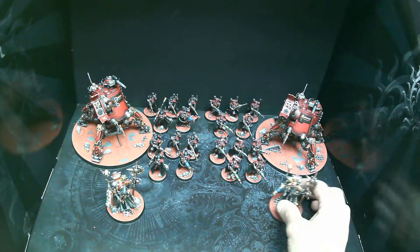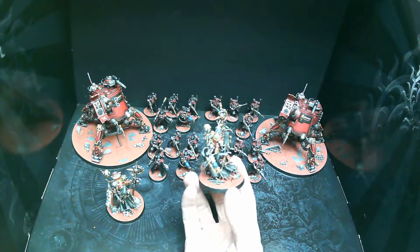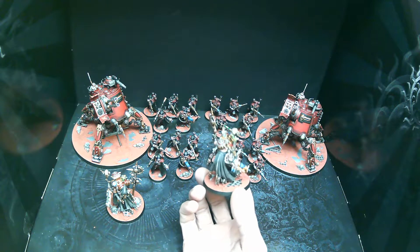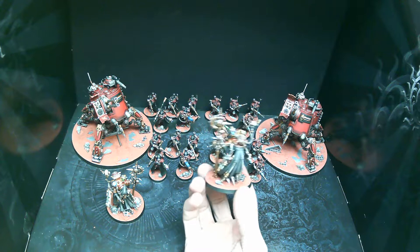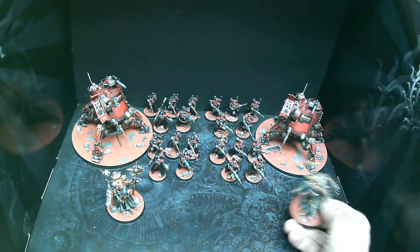Just kind of looking at them, the idea was to get the nice Mars style basing with not only some rubble and skulls but also kind of the mesh grating underneath. We wanted nice bright highlights for the jars and the lights, and also the weapons as well.